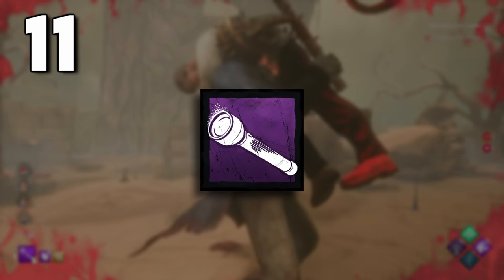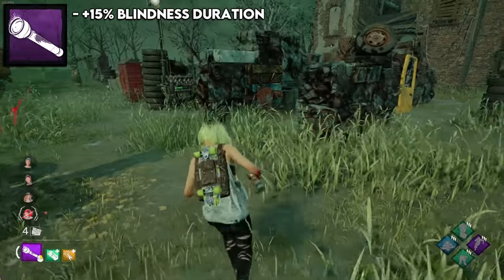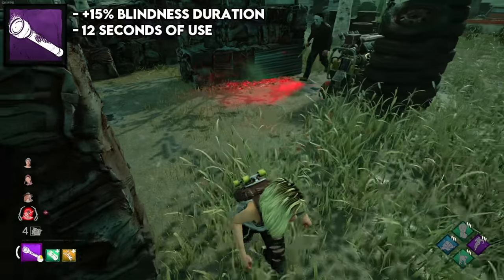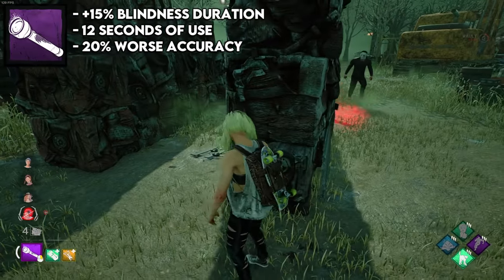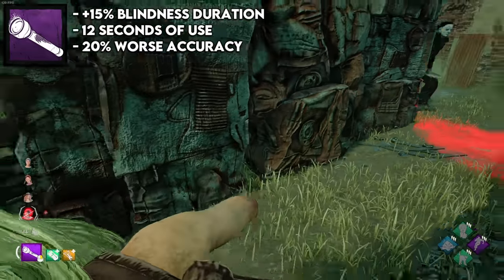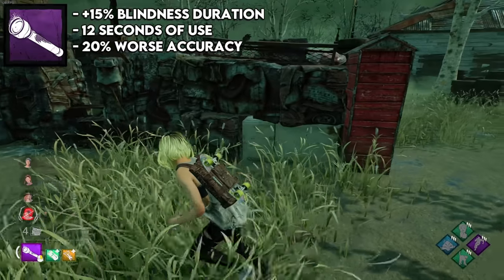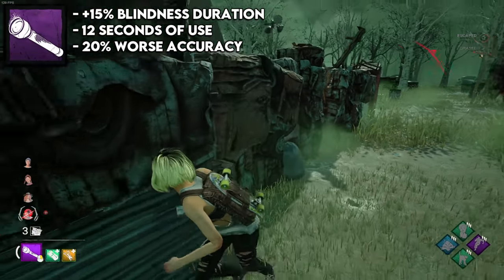The next spot is the utility flashlight, which is the purple flashlight — obviously the best flashlight. It has a 15% increased blindness duration and lasts for 12 seconds instead of eight, but it also has 20% worse accuracy. The accuracy barely affects it, but the 15% blindness duration and being able to last super long — especially with add-ons — is a really nice feature. But again, flashlights are extremely overrated and will usually be a detriment to your team.